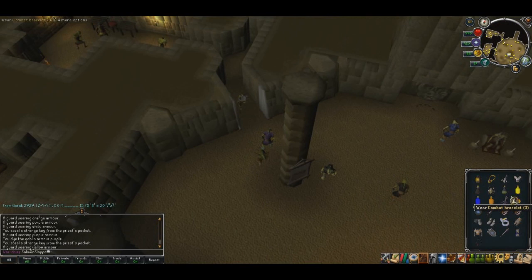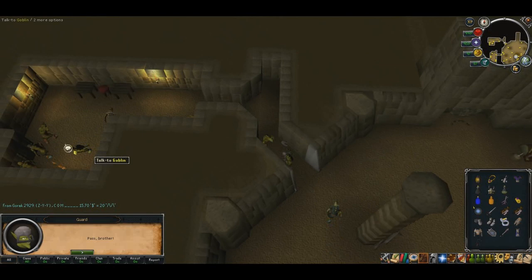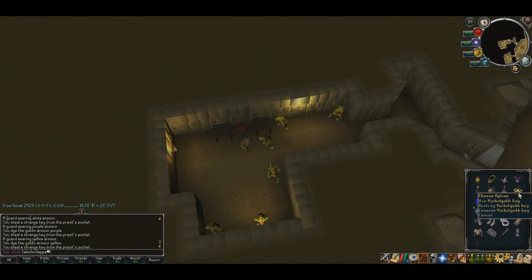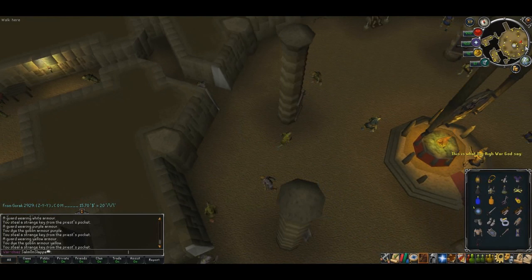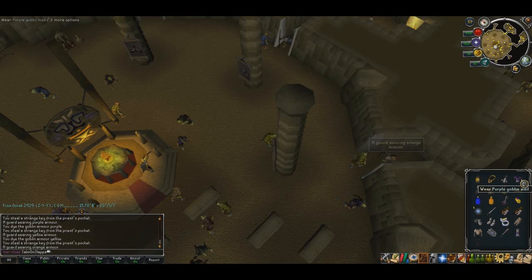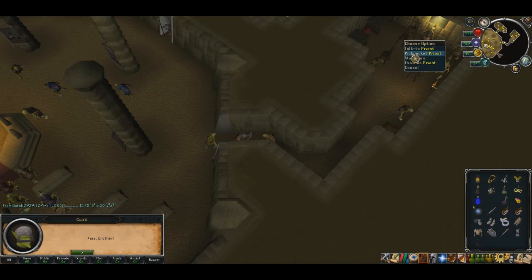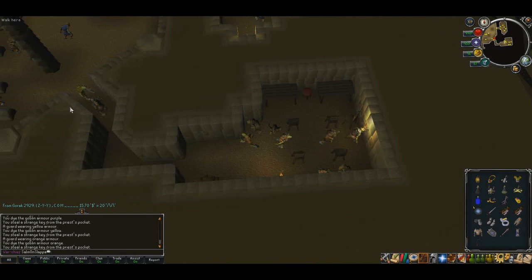Head to the northwest corner — that room is yellow. Use your yellow dye on your other Goblin mail, then equip it, walk in, and pickpocket the priest. Then head to the southeast corner — that one is orange. Use your orange dye, talk to the guard, head on through, and pickpocket the priest. You should get another key each time.